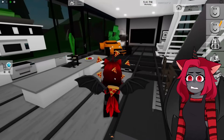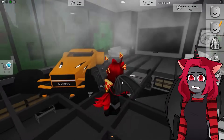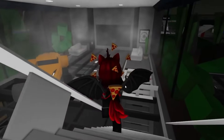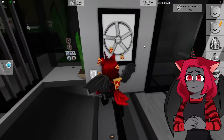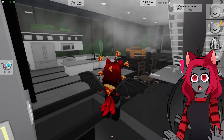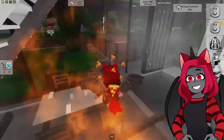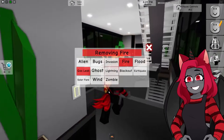Gas leaks are very dangerous — let's see what this looks like. Oh my gosh, this is scary, it looks like your house is haunted! The gas comes from where the fireplace is. If you combine it with fire it actually looks like a real fire with smoke. I like that you can combine them — those two together look really good.